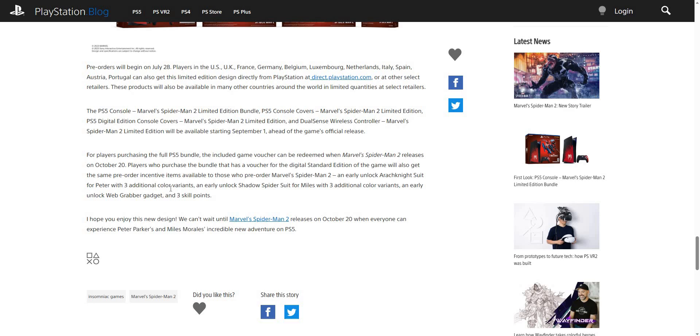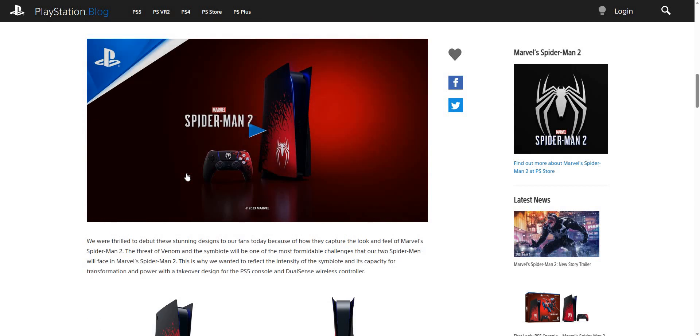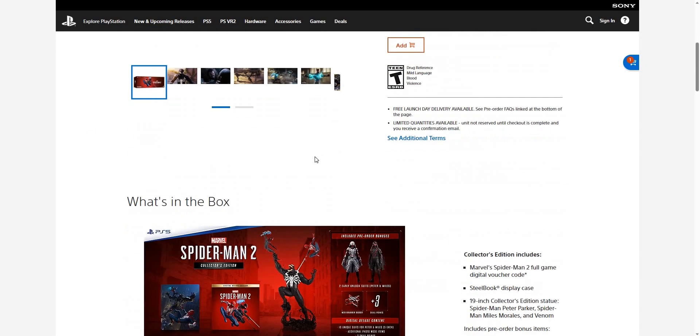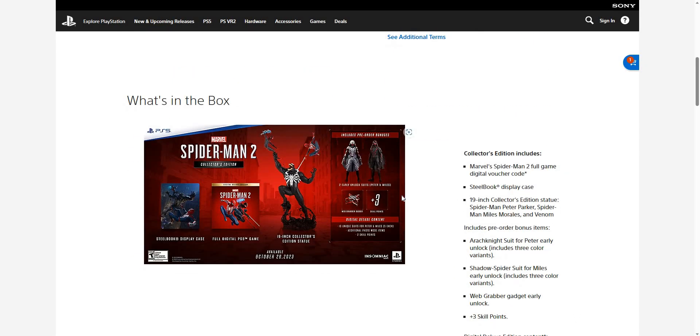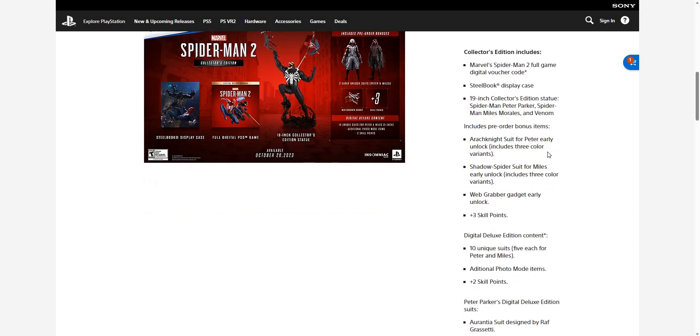You get new outfits and all that which is really cool. I know people will definitely choose the collector's edition because it brings a lot — look at all the stuff that comes with it. It comes with the steel book, and if you pre-order on GameStop you get the steel book for free. You also get the collector's edition statue, which is pretty cool.